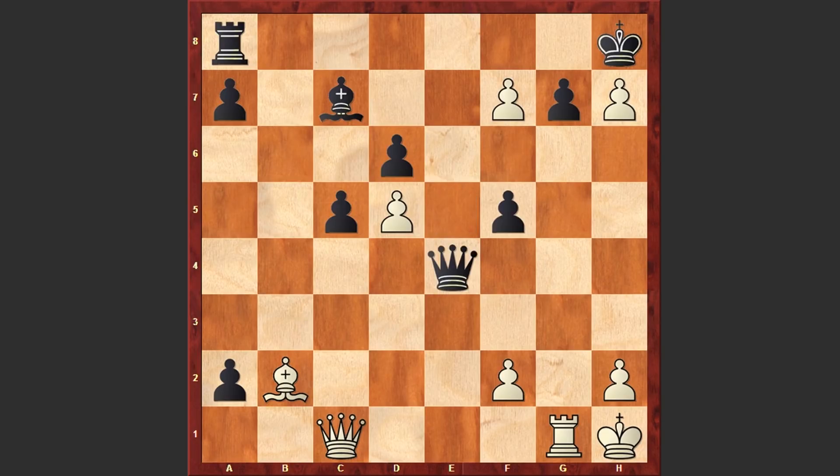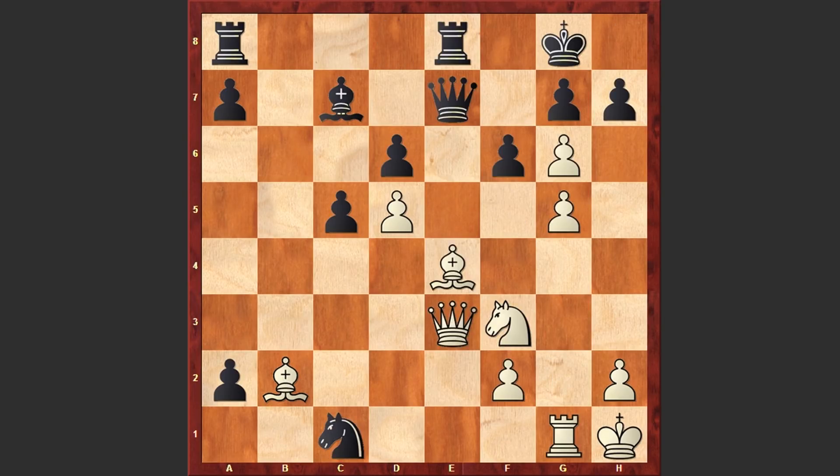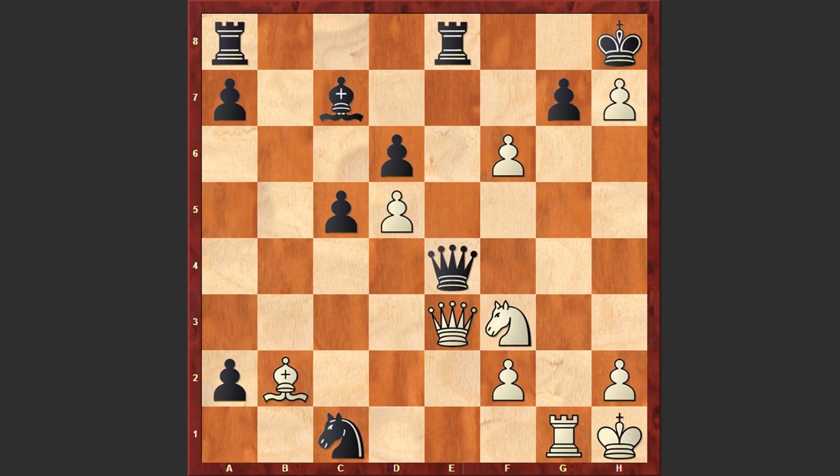But in the game after fxg6 we see Qe7, and now comes gxh7 check. This is a very interesting position — both players have a single pawn on the 7th rank, but of course white's pawn is more venomous. Kxh8 and gxf6 — here Zuckertort captured on e4, and now comes fxg7 check.